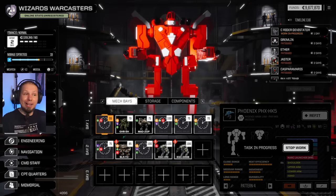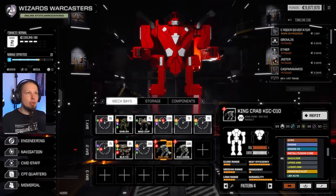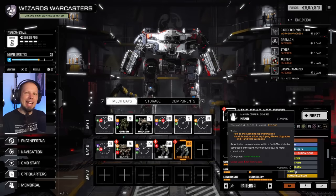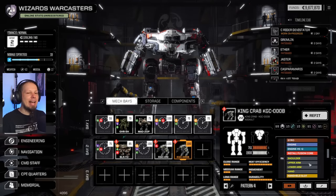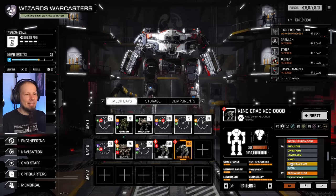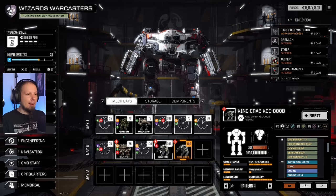For the build itself, I decided to go for the King Crab variant zero-one-zero, because that one has shoulder, upper, and lower arm — and also a hand. I think I want to do something with that, maybe some claw action with a King Crab, which could be fun.